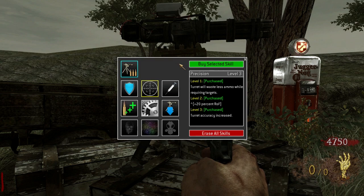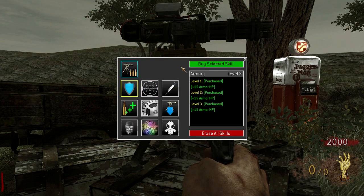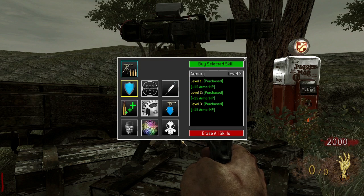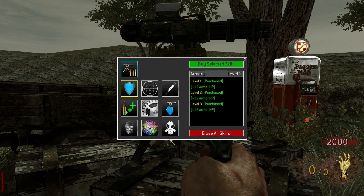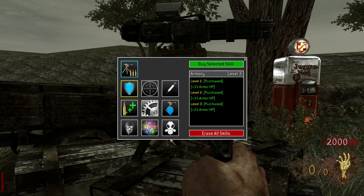Once you have invested in at least 6 skill levels of any group of tier 1 skills, tier 2 will become unlocked. Tier 2 upgrades are very powerful, and each one has its own advantages. You may only choose one skill from this tier to invest in, so choose wisely.